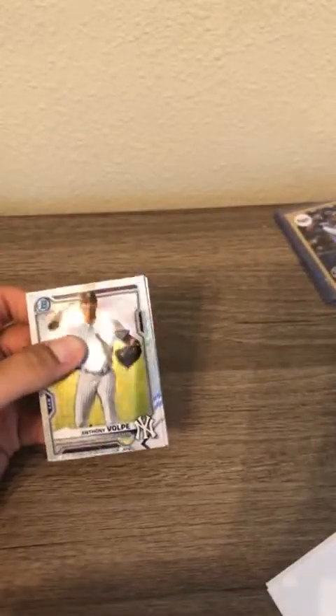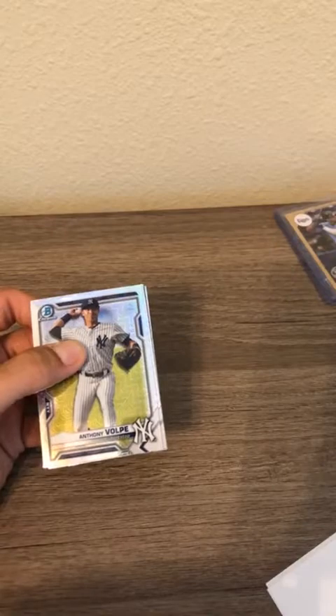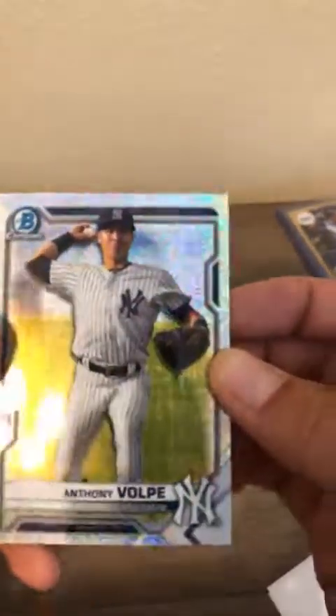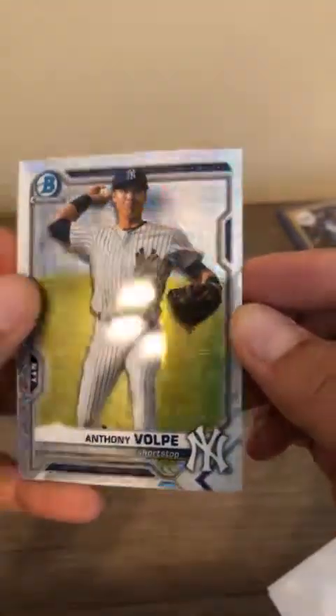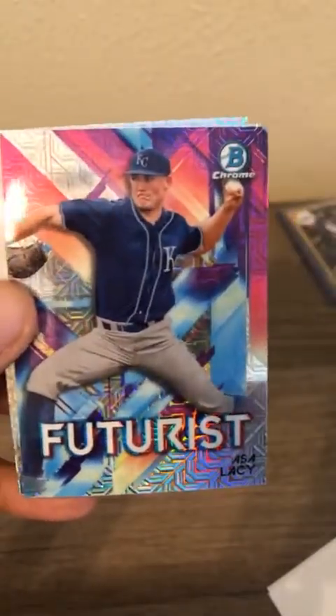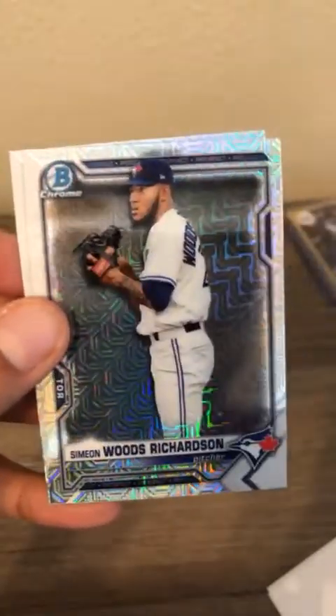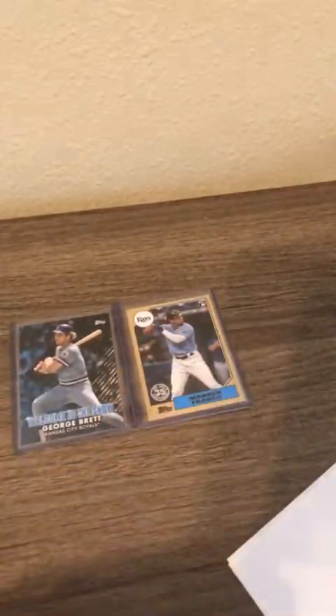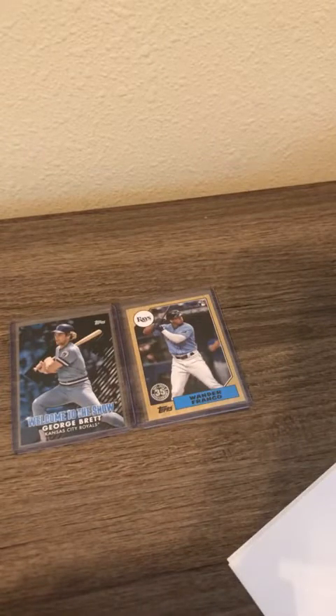Last pack of this break - thank you for joining us, guys. We'll be doing some 2022 Bowman breaks coming up in the next few weeks, so be on the lookout. Next week I'll probably be doing a mixer hanger break since a lot of people like that. Anthony Volpe - nice young prospect for the Yankees - there's his mojo card. Nolan Gorman, a nice rookie this year. Asa Lacy futurist card, Seth Woods Richardson, and Matthew Thompson. Not the greatest hits, but I appreciate everyone watching. Time is precious, so I appreciate you spending it with me. I'll get the stuff all shipped out and hopefully get tracking out to you guys tonight and early tomorrow. Have a good one, guys!